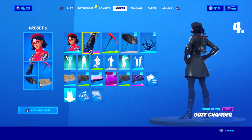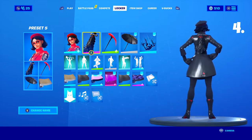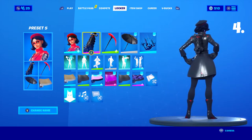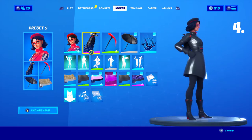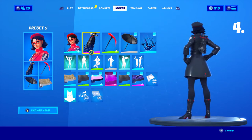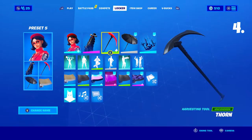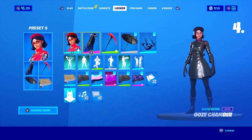For the backbling in the fourth combo I chose the Ooze Chamber, which was a part of the Chaos Agent skin. If you want to check out that skin combo, there will be a card on screen. I wanted to use this because it's a small backbling — very tiny — and it does have that little red part at the top which matches the small red colors on her skin. For the pickaxe I chose Thorn again, but this time I chose the complete black style because for this combo I went with a dark color theme.